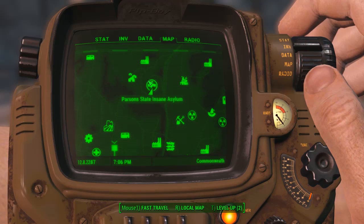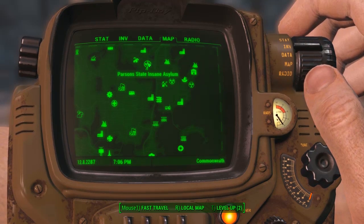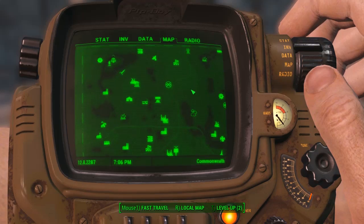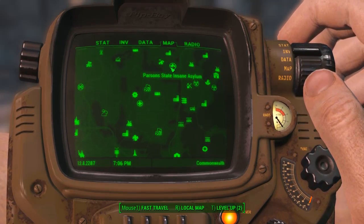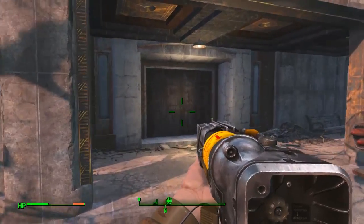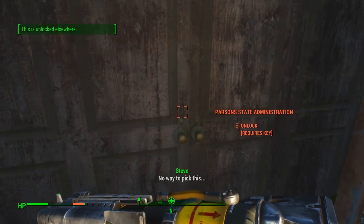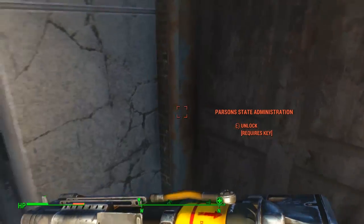To complete this quest you've got to kill the guards outside the asylum, as I've just done. But that won't help you much — you still need to randomly come across Edward Deegan. Once you've killed the guards the mission becomes available, but as you can see you can't get in — it says 'Required Key.'